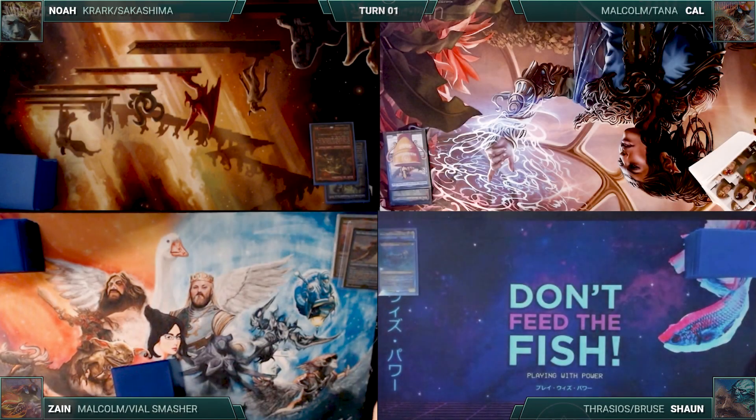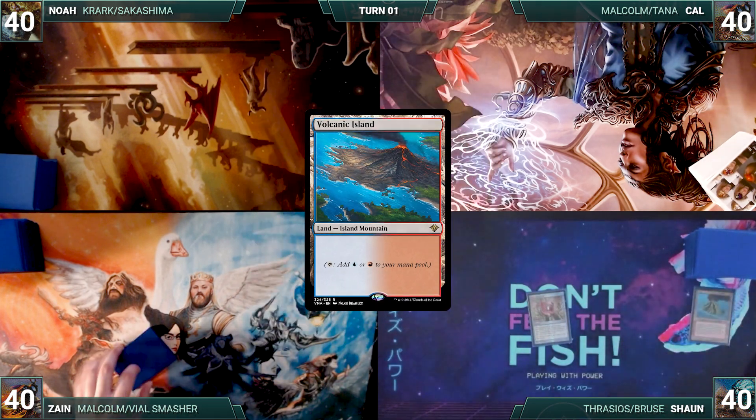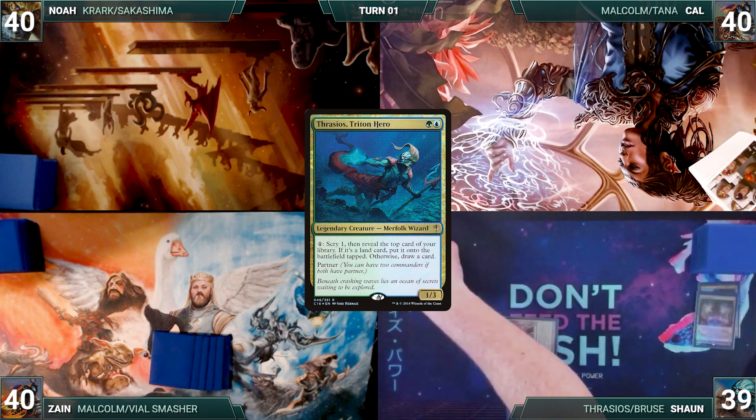Sean wins the 4 Curious Control Pod sub-game challenge and gets to start us off. Sean draws a card for turn and casts a Mox Diamond, discarding a Volcanic Island. He plays a Scalding Tarn, cracks it, pays a life, and fetches up a Tropical Island onto the battlefield. He casts his commander, Thrasios, Triton Hero. He passes.